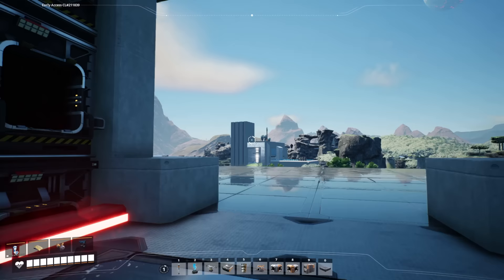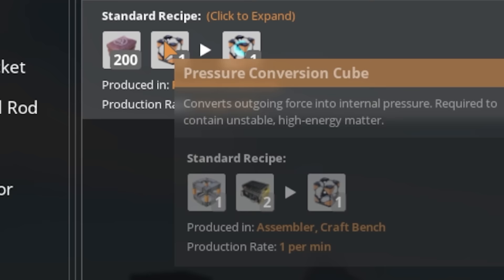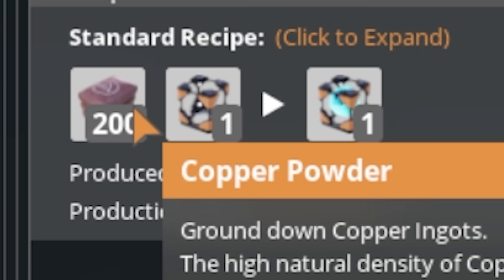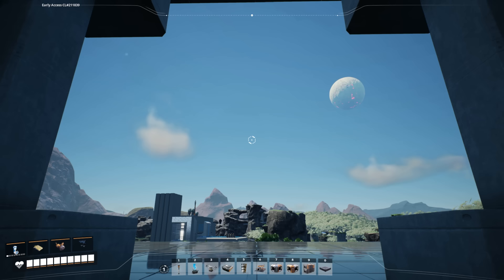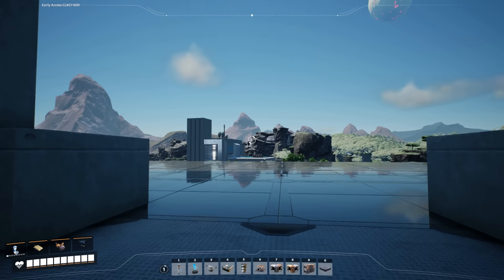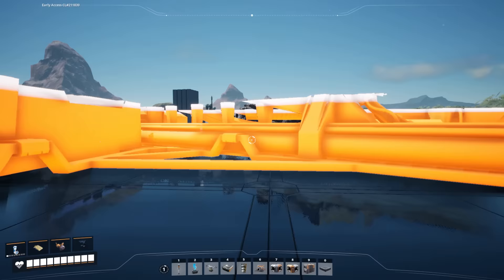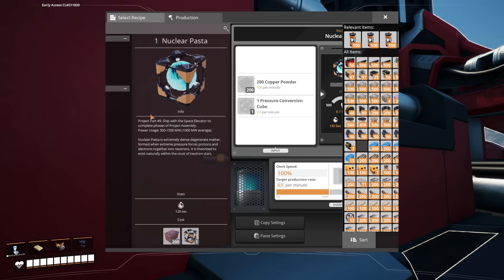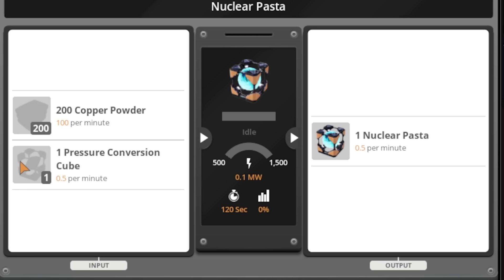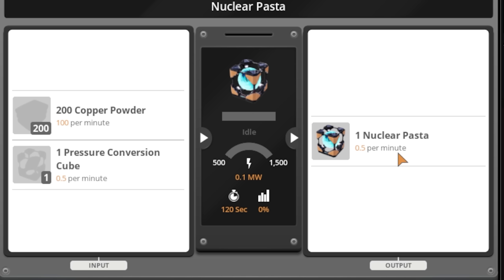We are done with about half of the automations we need to do, which is to make the pressure conversion cube. But now we have to deal with the other half and arguably harder part of the battle — copper powder, which looks simple enough; it just takes some copper ingots and a constructor. I'm about to demonstrate why today is going to be so insane, and why it's going to take me probably 30 or 40 hours to actually automate all of that copper powder.